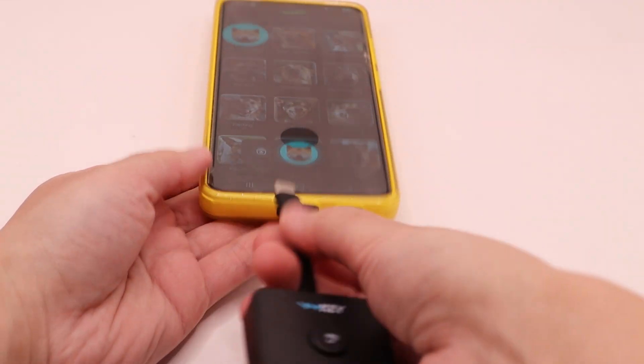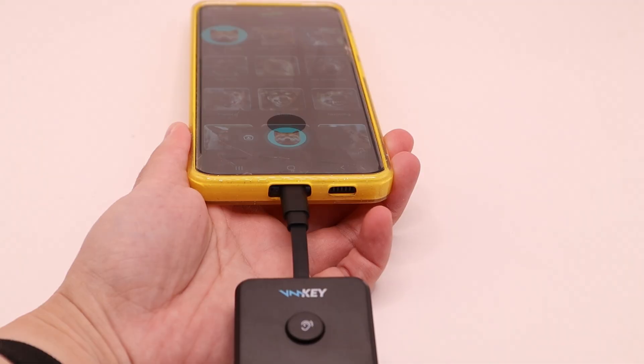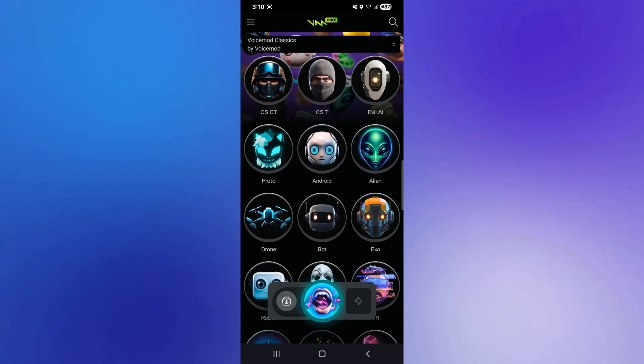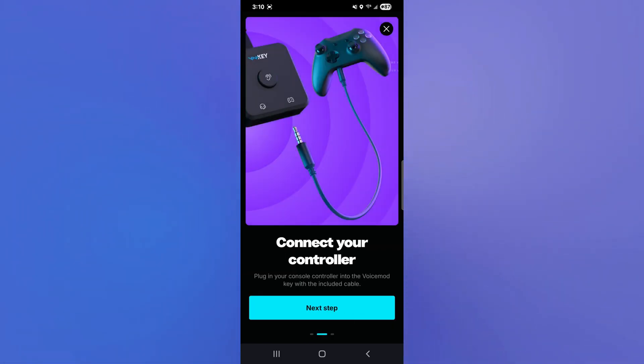First, connect the Voice Mod key to your phone. Android users can connect directly via USB-C, but iPhone users will need a Lightning adapter. Once connected, open the Voice Mod mobile app and give it a few seconds to recognize the device. The app becomes your controller for switching between voice effects.